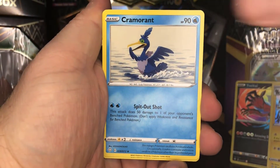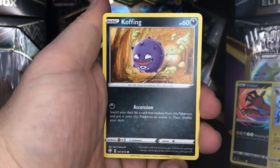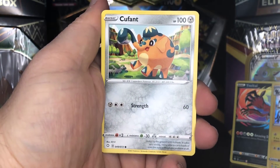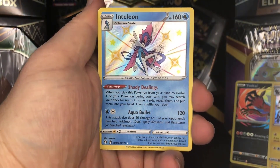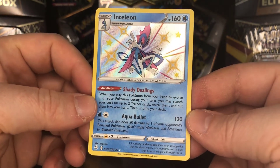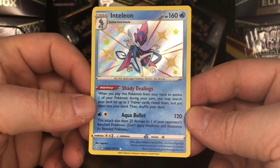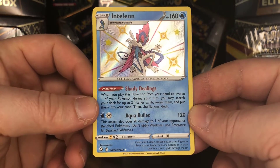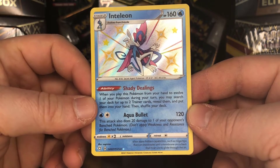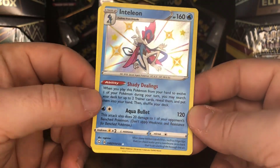We have a psychic energy, Cramorant, rusted shield, Eldegoss, Morpeko, Koffing, Rowlet, Gossifleur, Cufant. Drama roll — our reverse is... hey, so we do get our first shiny vault card, and it is Inteleon. Wow, that's a lot of text on one card. Shady Dealings: when you play this Pokemon from your hand to evolve one of your Pokemon during your turn, you may search your deck for up to two trainer cards, reveal them and put them into your hand. And then there's Aqua Bullet for 120 damage — this attack also does 20 damage to one of your opponent's bench Pokemon. How gangster does Inteleon look? I like it.